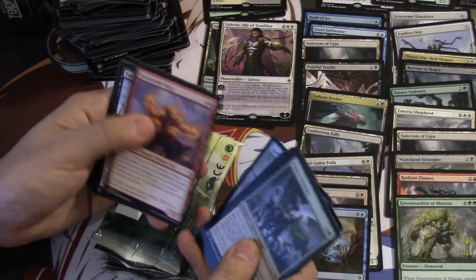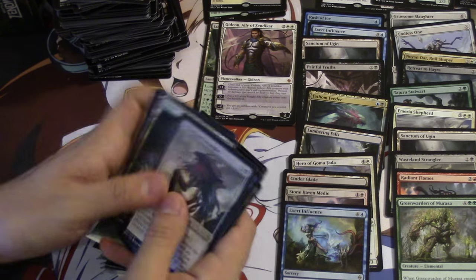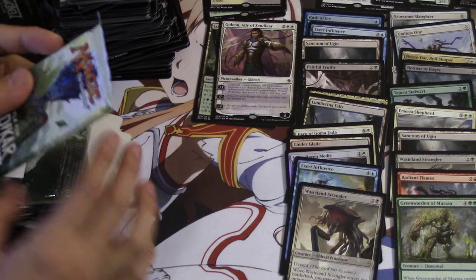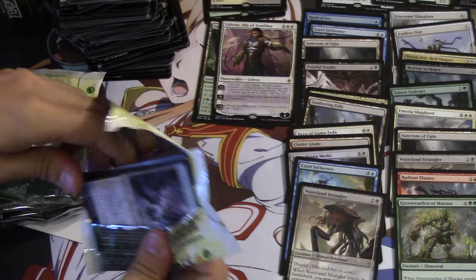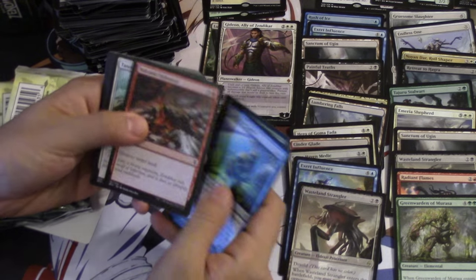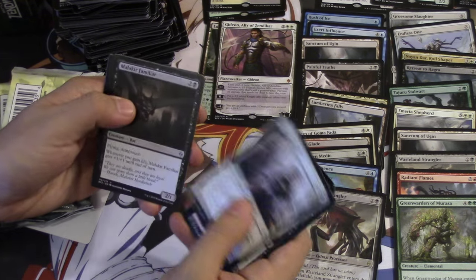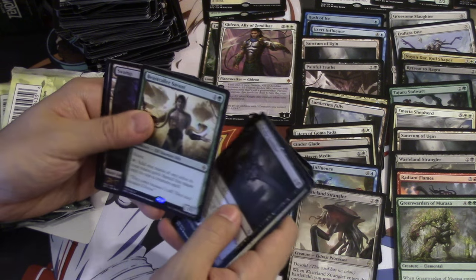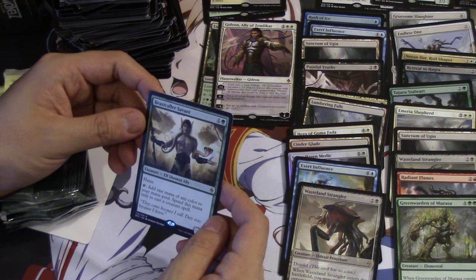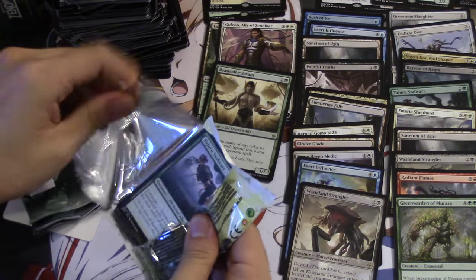You guys can probably expect a ton of videos - I know you don't like when I spam you but do you want to see videos or not? Wasteland Strangler number five or something like that. I'm pretty excited - the promo can be a mythic or a rare and it will always be foil. That's why I feel these are not a bad value if you can get five of them for the same price as a box. Beast Caller Savant - this is the ally that produces mana. Add one mana of any color to your mana pool, spend this mana only to cast a creature spell.